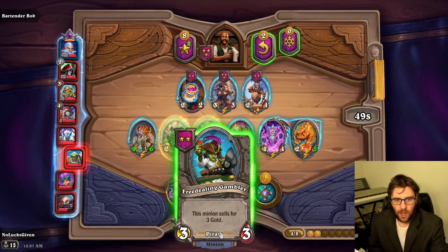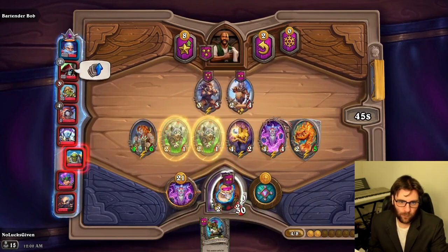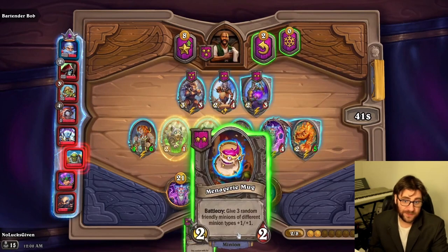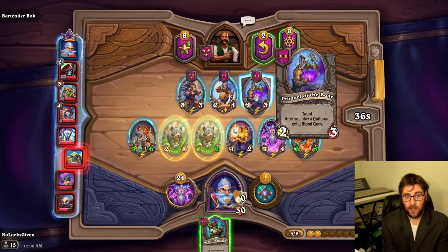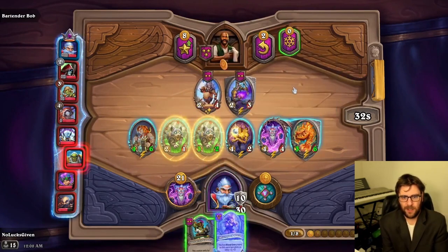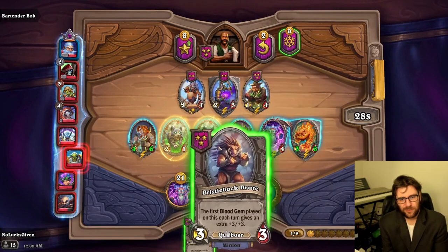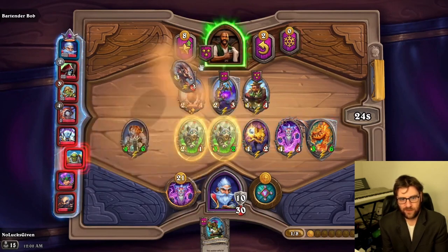We'll probably just buy the mug and then one of the Quillboars. They're not incredibly exciting. I'll just keep it in my hand for econ. I could also pick up Green Thumb — it's pretty good with both of the divine shield things. So I'd sell off the 3/3 or the 4/2, pick this up, and then rearrange some things so I can give extra stats to my divine shield character.